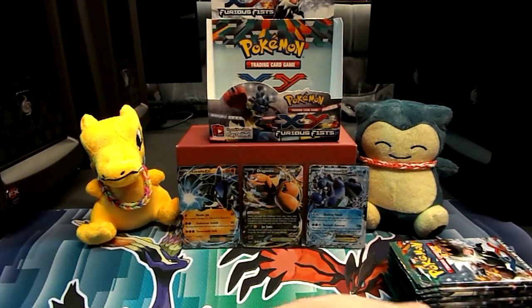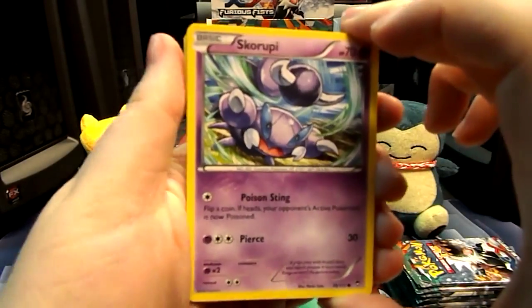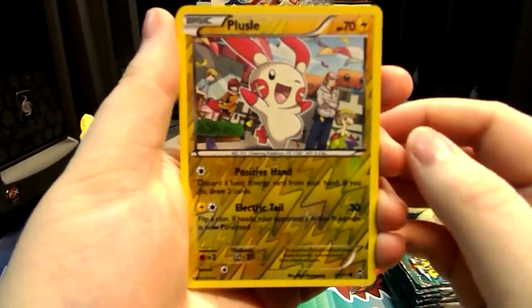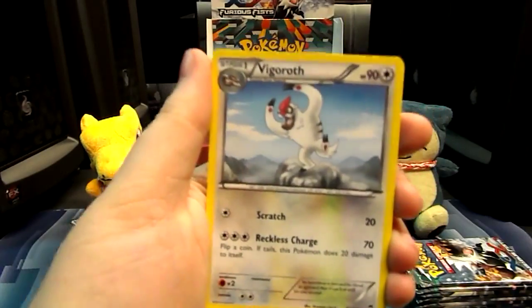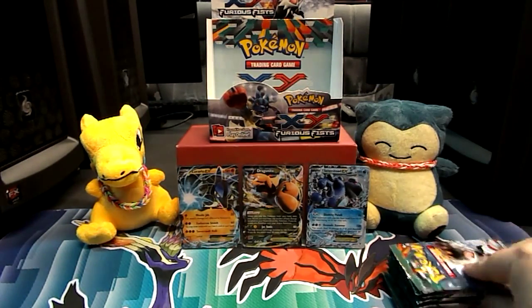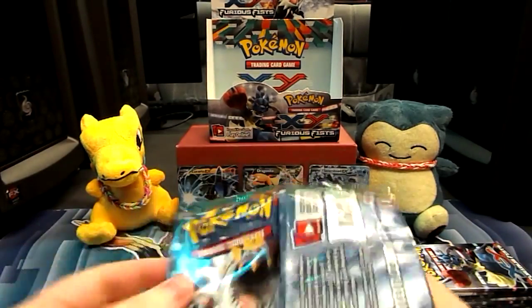We need to get something good. This pack, we're going to get a full art — we are going to get a full art, whether it likes to give it to us or not. We have a Scroopy, a Shelmet, a Mienfoo, a Minun, a Bellsprout. A Reverse Empoleon. And a Blaziken — at least it's a Holo. We'll take that. A Vigoroth, a Herbal Energy, and a Clefable. I am developing a nice army of Clefable here. The Clefable is going to take over the world.